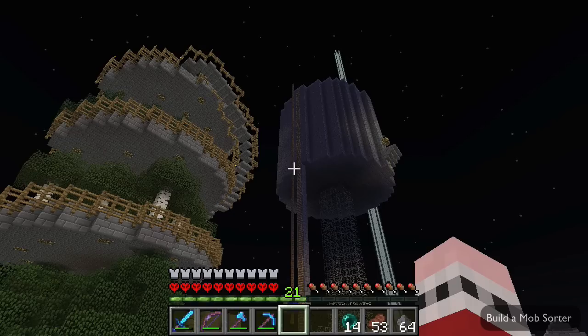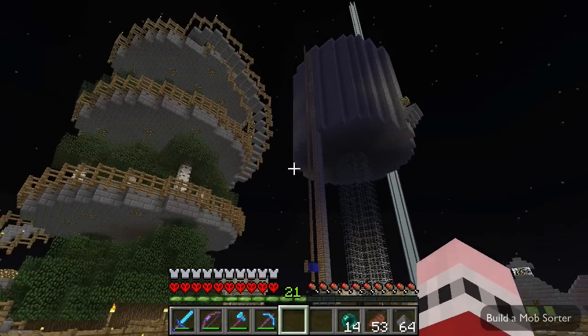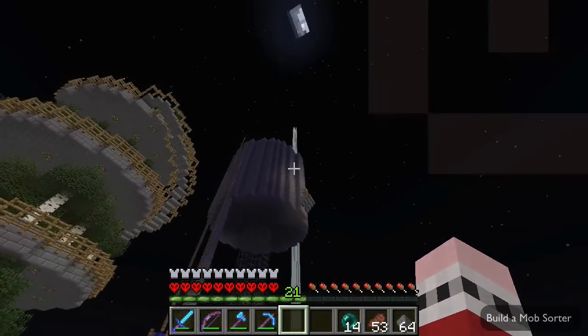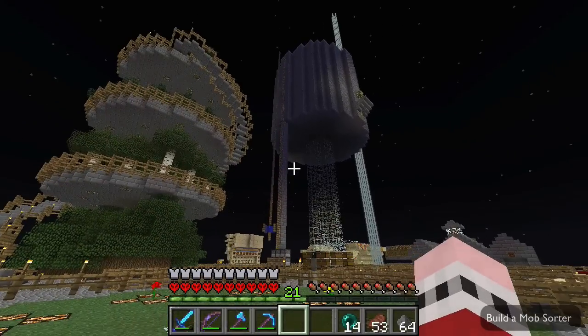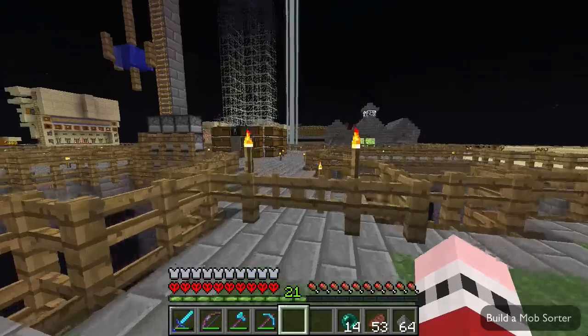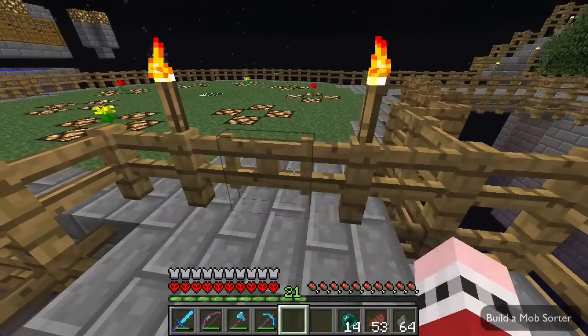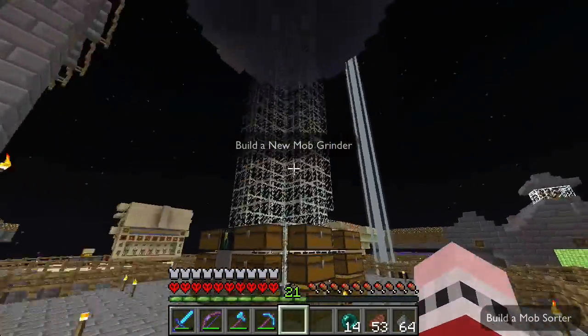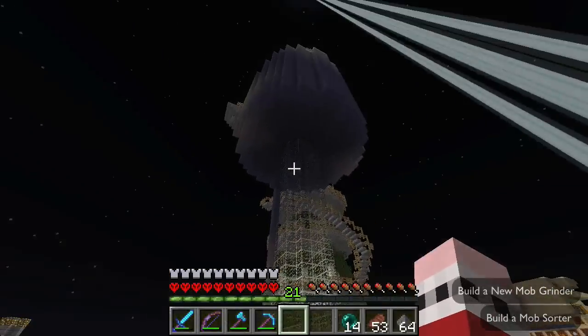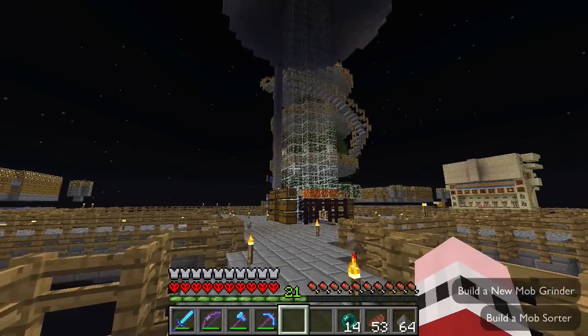Today's world save is a snapshot taken just before I started this episode, so this is the last snapshot in which you'll be able to download that mob grinder. We are going to replace it with a better one, and we're also going to add a mob sorter and do something about all the items so that we can sort them as well.